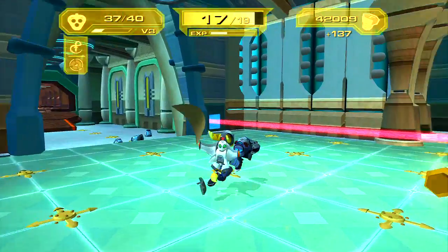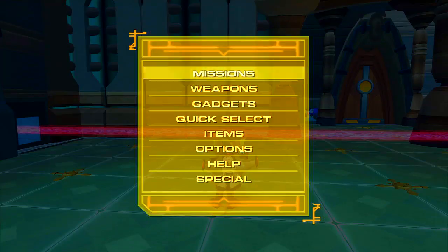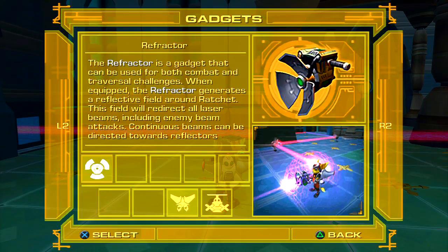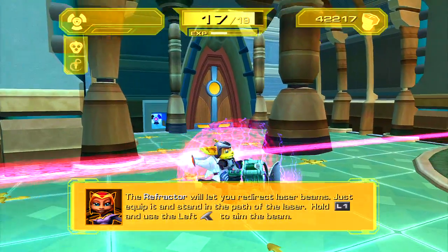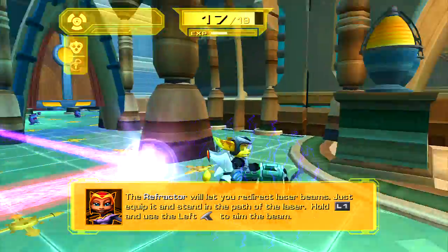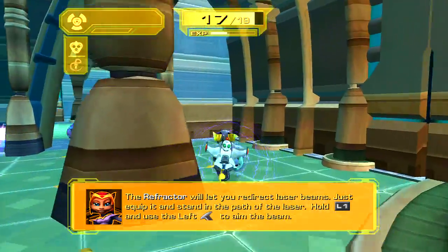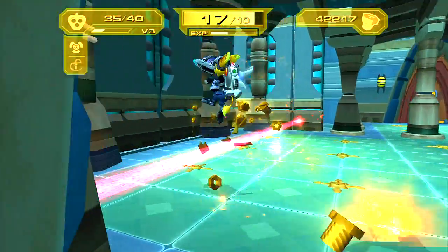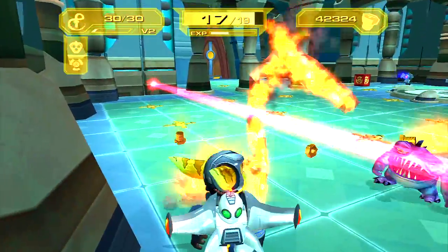Oh, that guy got just busted up. Now when you equip this gadget — the Refractor — when you use it you can just walk into the path of the beams and redirect it like this. The sensitivity is weird. You can kill enemies with it and I think that's also a skill point, so if you guys want to go ahead and try that, be my guest.